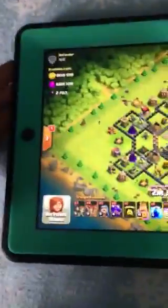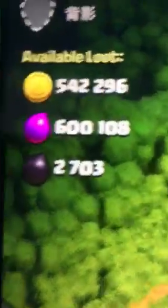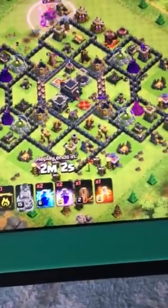Right now I am farming for Dark Elixir, and when I saw this loot I went ballistic. Standard army: six loons, six wizards, eight drags, CC hound, two lightning, two rage, earthquake, and a poison.